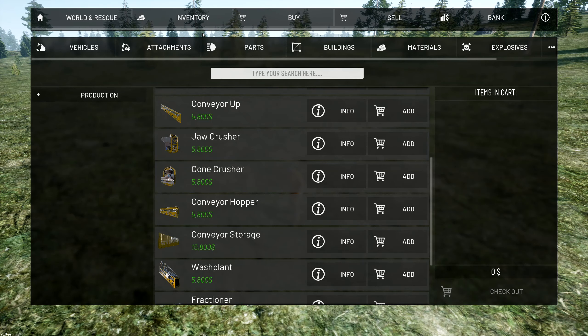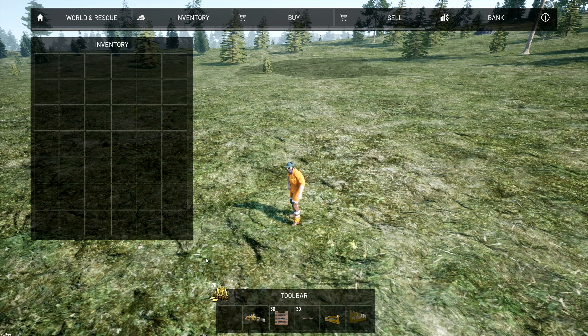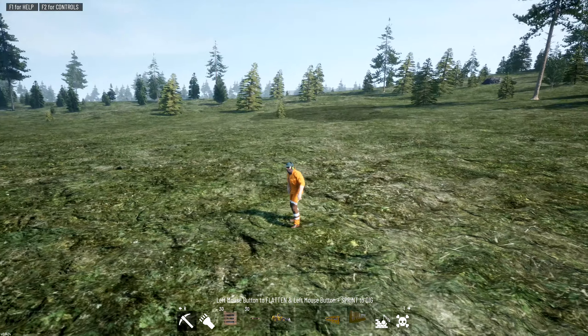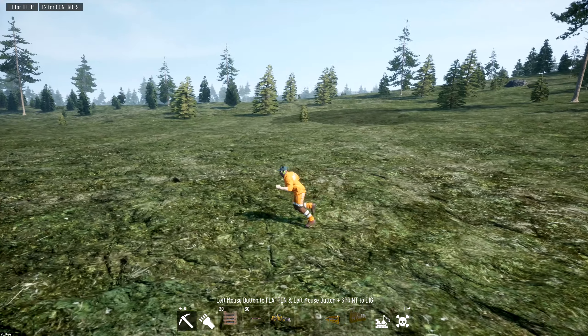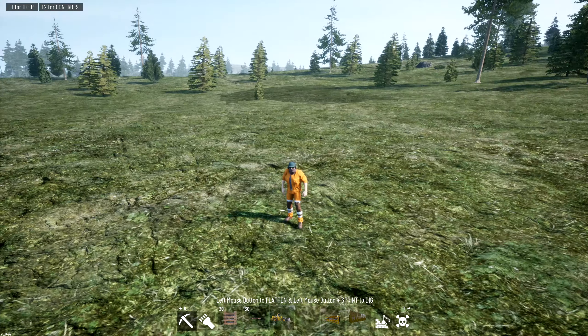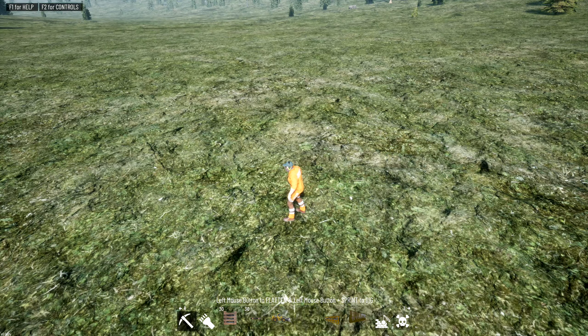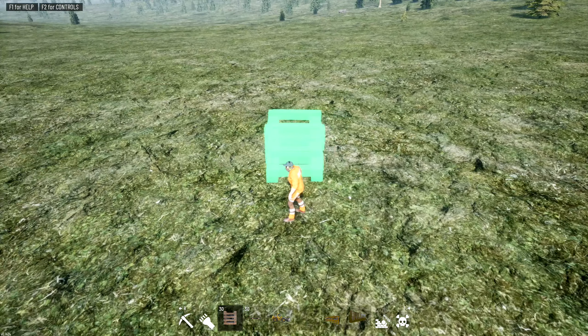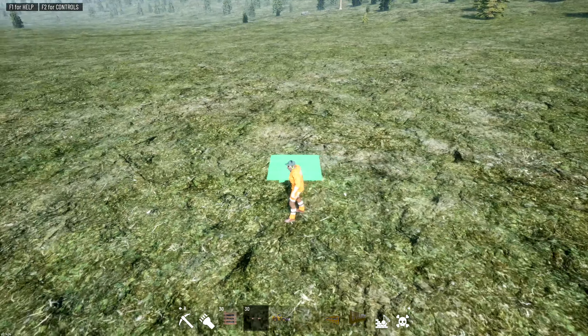Back to inventory — going to stash the money and move some stuff around. I want to build a production area down here where it's a little flat, since we're going to be digging into that ground there. I'll start with a floor.